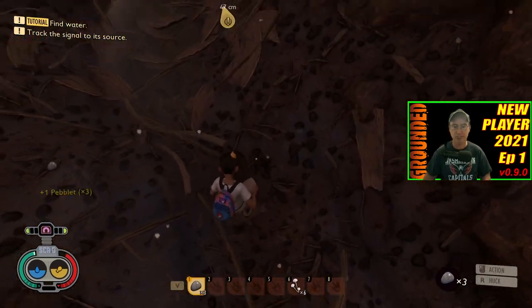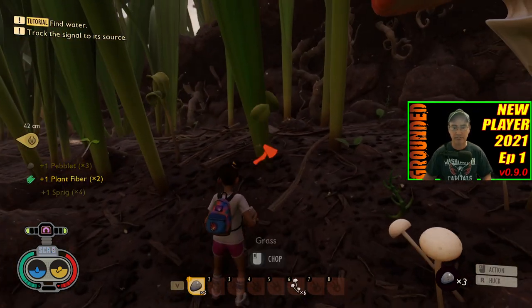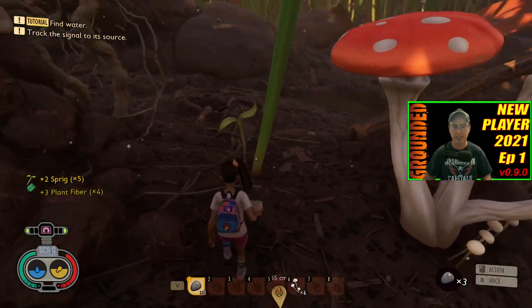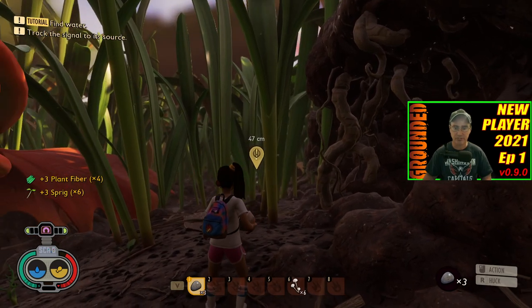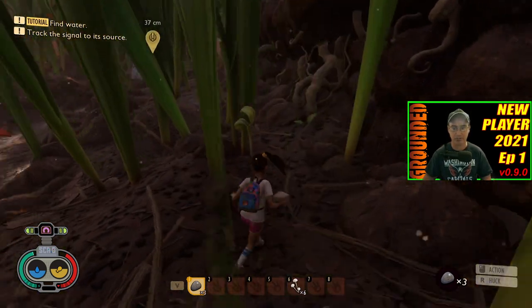As you start playing and just picking things up, if you go over to your crafting inventory — as it says, you want to track the signal to a source. You want to head to that because that is a research station.